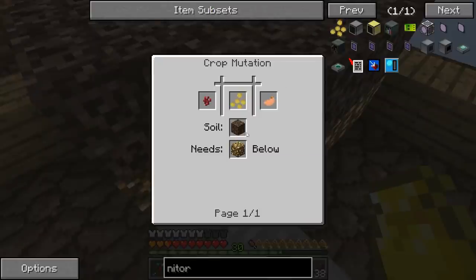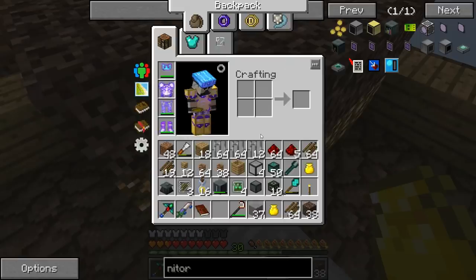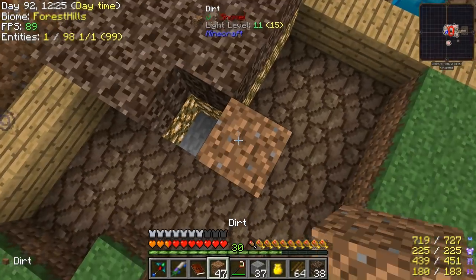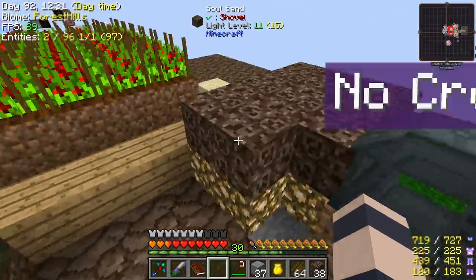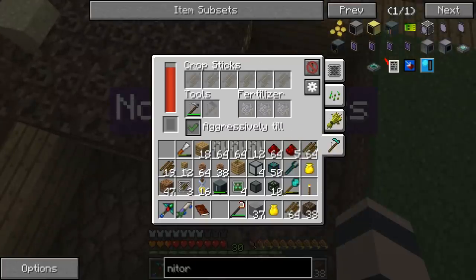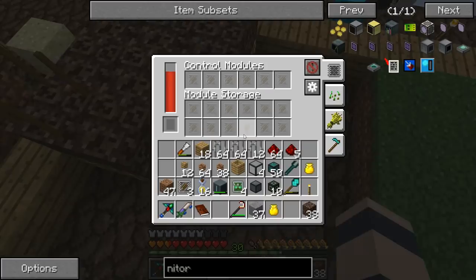I guess the first thing we should 10-10-10 here is the glowstone seeds, because that's one of our main limiters right now. So I'm going to set this up like so. It's going to look nasty — it's going to be gross, guys. Terrible. We'll move the farming station up here, because we need two blocks below for the glowstone to grow. And we made a bunch of crop sticks. We're making tons of electrical steel right now. Throw those in.